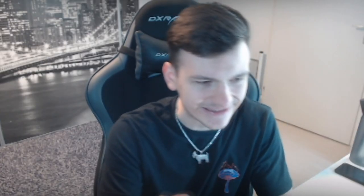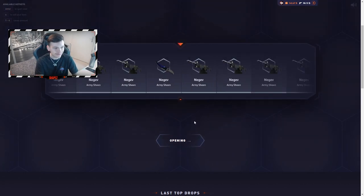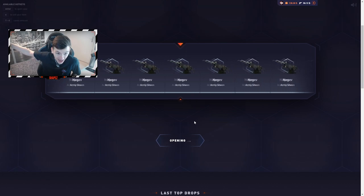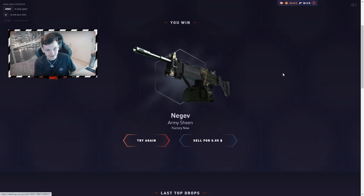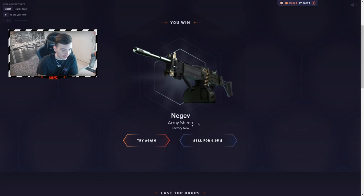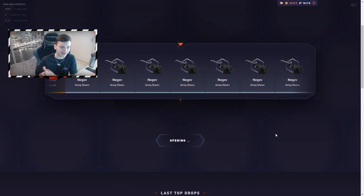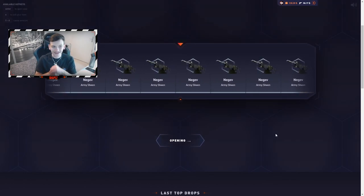Case number six — open case. If we can get two knives straight away, that'll be so nice. Got the Black Lemonade, which was the first knife I've seen in that spin, but once again — good job DatShop. Case number seven — I'm literally shaking. Nice! Good job! That is so good!